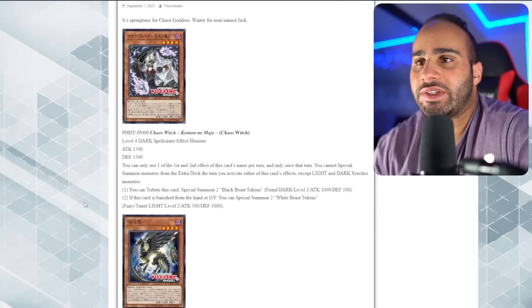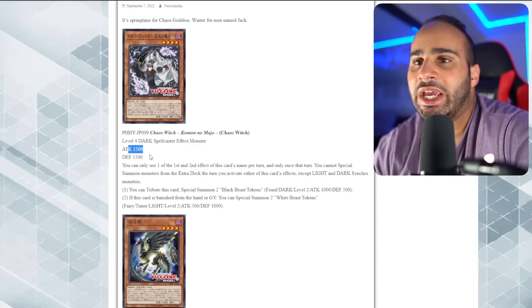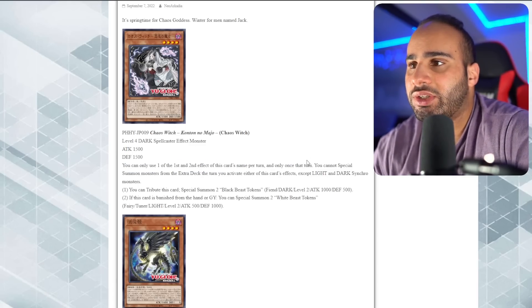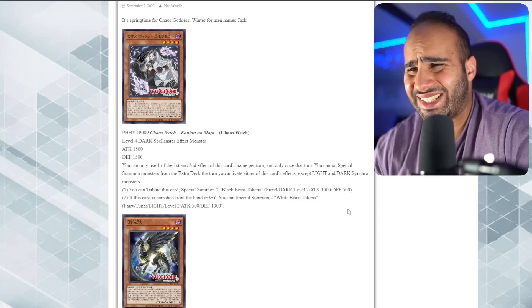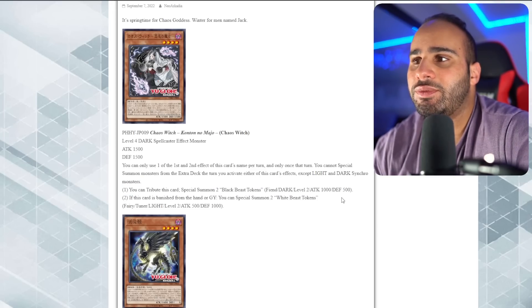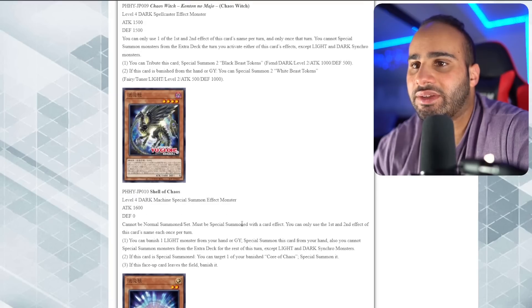These new cards are the Chaos cards. Chaos Witch: level 4 dark spellcaster, 1500 attack and defense. You can only use one of the two effects per turn, only once that turn - just like Cyber Dragon Core. Unfortunately, you cannot special summon monsters from the extra deck during the turn you activate either of these effects, except light and dark synchros - that's actually a huge lock. You can tribute this card to special summon two Black Beast tokens, level 2 non-tuners. If this card is banished from the hand or grave, you can special summon two White Beast tuners - this time they are tuners. Would have been really cool if you could use both effects in the same turn, but unfortunately you can't.